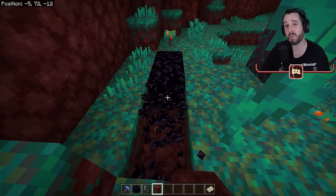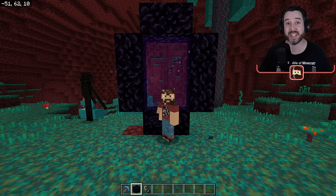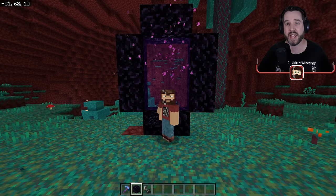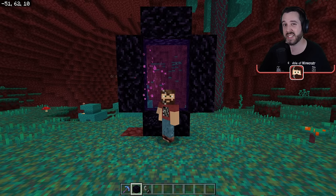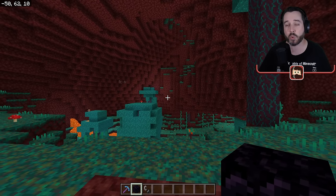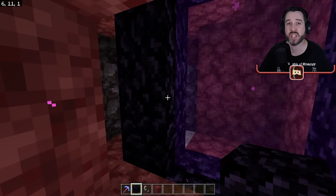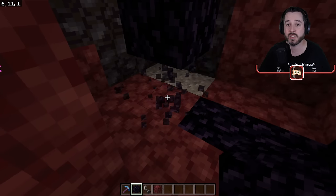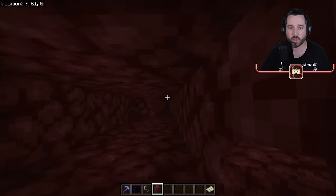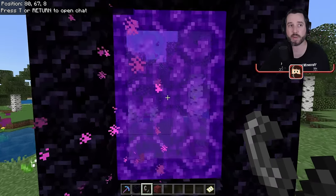When you try to relink nether portals at their proper underground location with other improperly linked portals nearby, complications arise. The fix: break all the other portals in the wrong area, go back to the original portal you're trying to relink, break it, then relight it — and it should link up properly. After clearing out the mislinked portals and relighting, we're back where we're supposed to be.